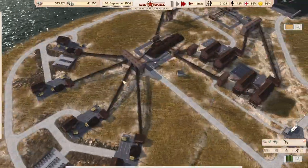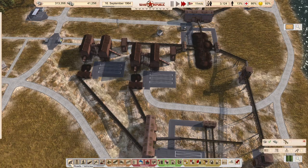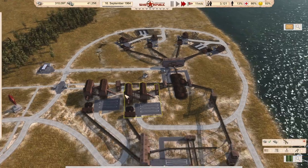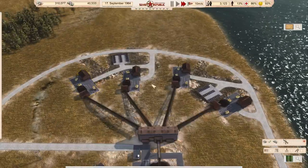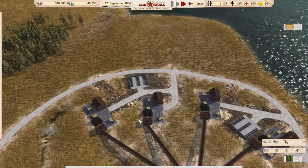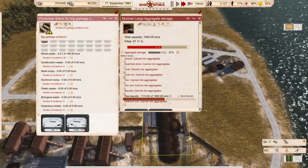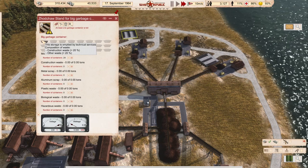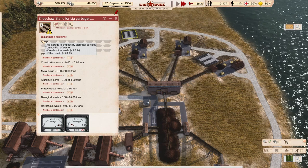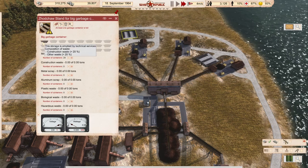We have the problem of these two friends here. I looked it up: these two create 2.5 tons of waste per day, and these create 17 tons at maximum production — which is a lot per day. You can see construction waste is over 20%, and other waste is also over 20% — and it fills up rather quickly, so we need a special service for them.